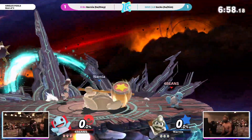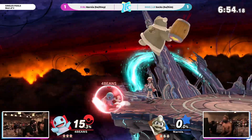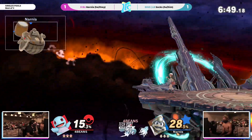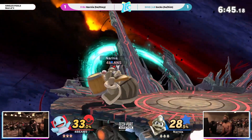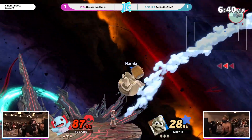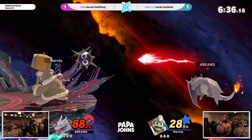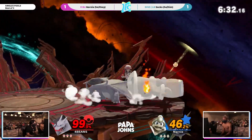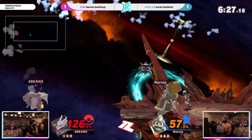Narnia, Sox — game three on FD, of course. Who could have scripted it better? Both players coming alive. The neutral B again — Sox, pay attention to it. Oh, the jet hammer! The jet hammer. Still picking up the pressure even though the combo was dropped. Narnia's back in control.